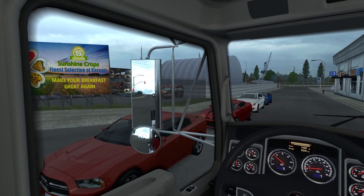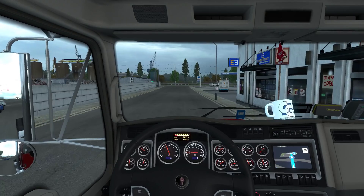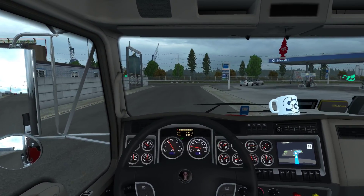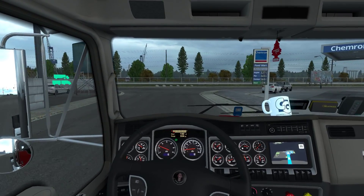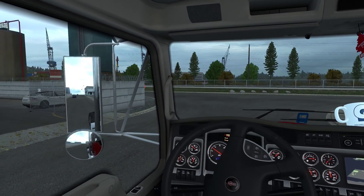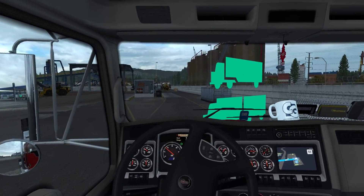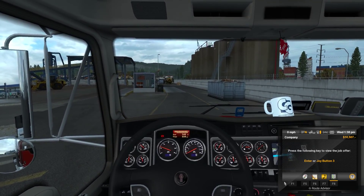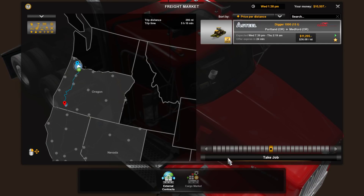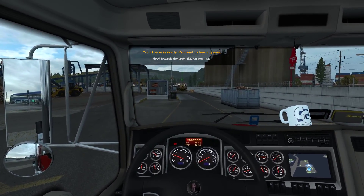So where do we pick this up from? There on the left is the pickup point. Now with the foggy weather mod — this is still foggy weather 2.0. You might have seen recently in our previous ETS2 episode I featured a new beta test phase for foggy weather. For ATS we're still using the 'old' foggy weather 2.0, but when Kirill makes the new one available for ATS I'll apply it there too.